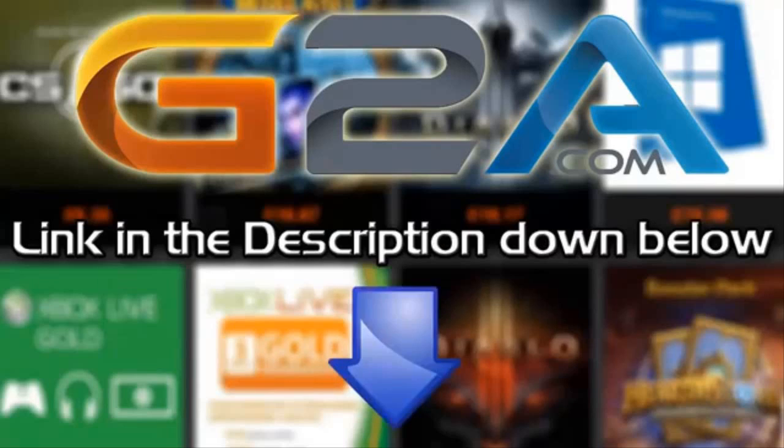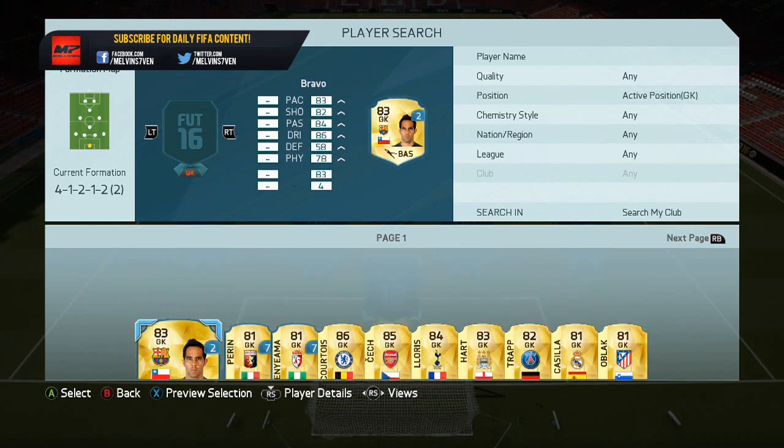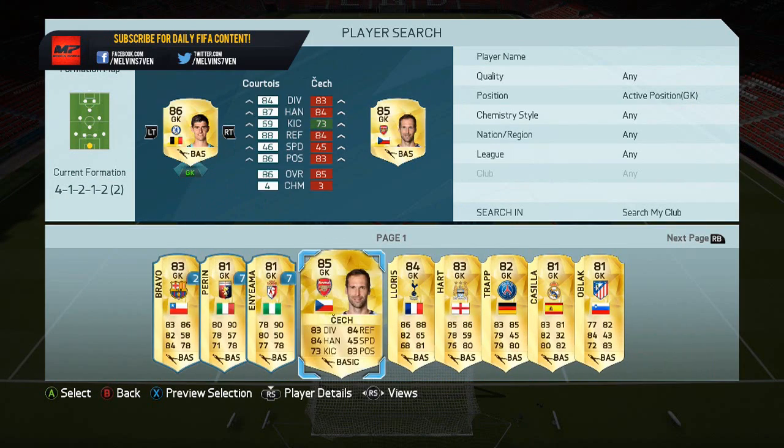If you want cheap Microsoft Points and game codes, check out G2A.com — link is in the description below. Hey guys, it's Melding7 here, and today I'm bringing you a squad builder. I haven't done one of these in ages, literally months, and I apologize for that. I'll try to bring them back weekly.